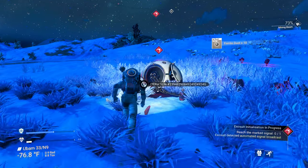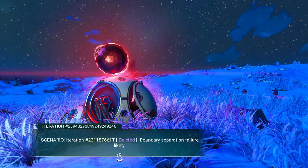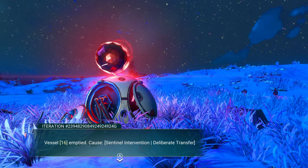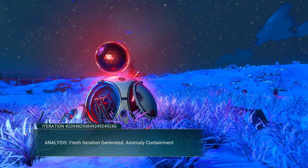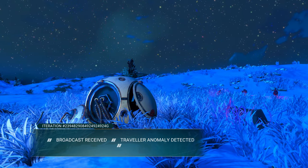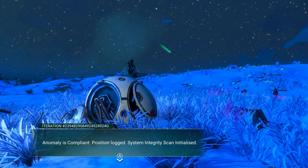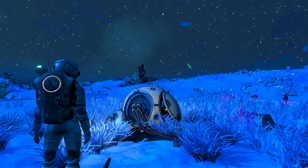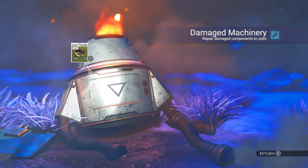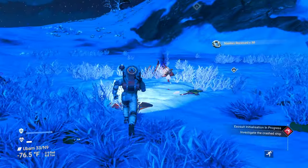We have a beacon over here. It broadcasts some lore text about a scenario iteration, boundary failure, a vessel being emptied by sentinel intervention, and a fresh iteration being generated. Traveler anomaly detected — anomaly is compliant, position logged, system integrity scan initialized. We are compliant because we broadcast our location. We also have a damaged machinery here — let's pick it up, get rid of the trash. We got more nanites, which is what you get most of the time.